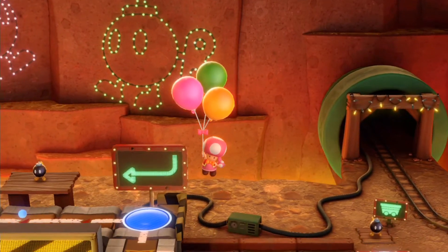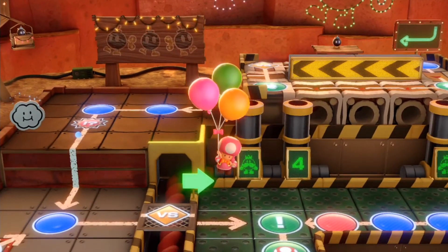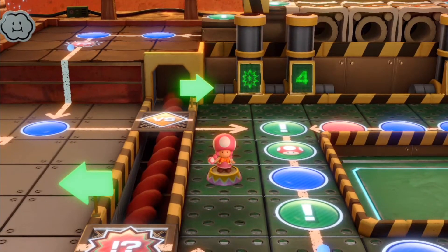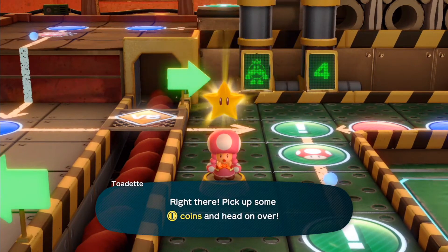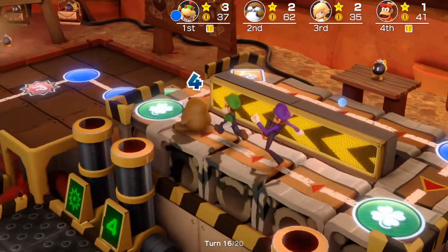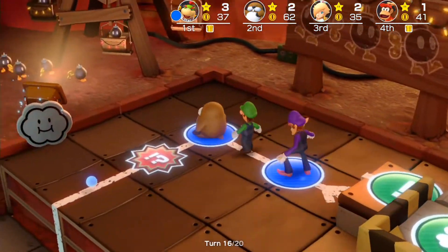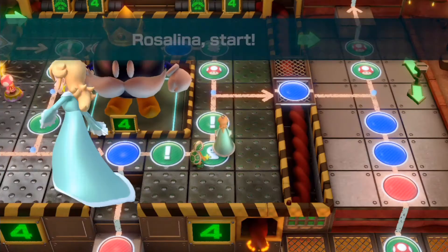I believe the next star is gonna be right there. Man, I could have thought that we could have been able to approach from here and just land on the versus base instead, but either way we'll just have to take the golden pipe item that we can now use.